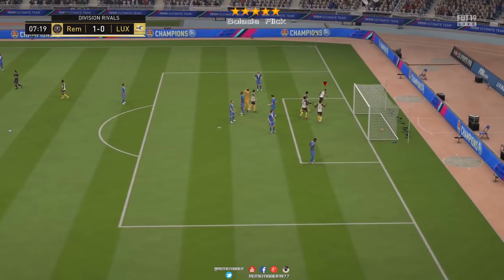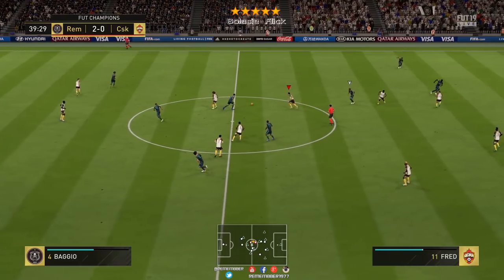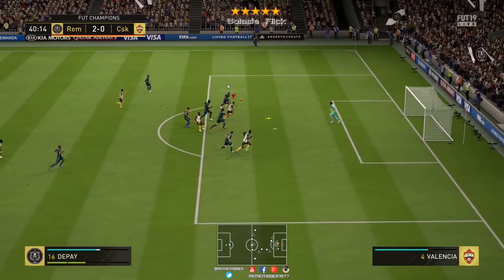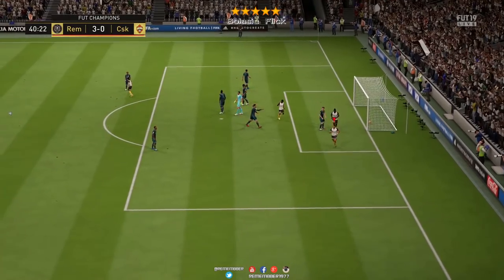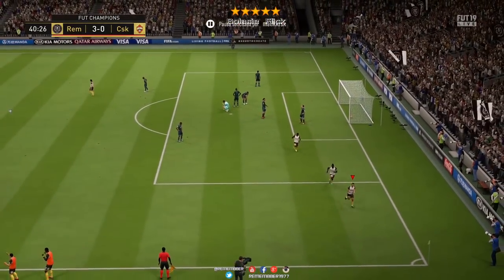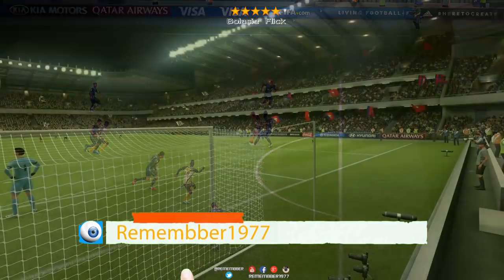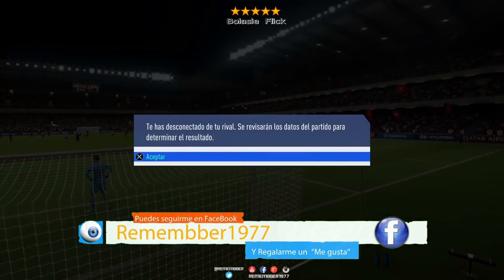Nada más, chavales, espero que os haya gustado y que os sirva. Recordad: RB o R1, más la L, hacia donde esté mirando el jugador y después hacia cualquiera de los dos lados. Os sale este tremendo regate que es el bolas y flick. Hacedlo más que nada cuando estéis cerca del área. Nos vemos en el siguiente vídeo, dejad un comentario si tenéis alguna duda, dejad un like y seguidme en Twitter.